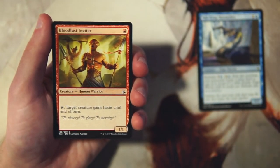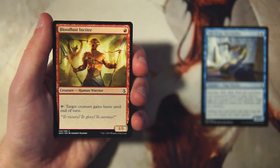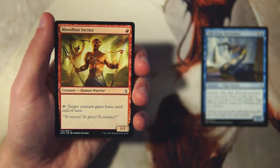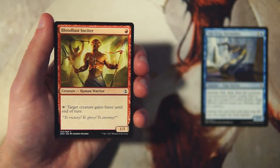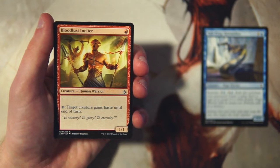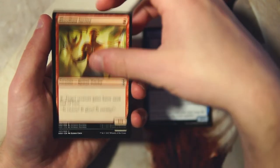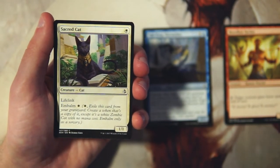Bloodlust Inciter is a 1/1 for one red, and it can tap to give a target creature haste until end of turn. This was an all-star in the mono-red deck — you could just give stuff haste and start swinging early. This guy will get outpowered quickly, but your other creatures might not, and being able to give them haste means you'll be swinging in earlier and faster, hopefully dealing tons of damage. I'd generally rather have the Skirmisher, but this is a very powerful one-drop.